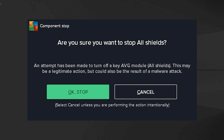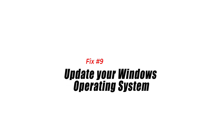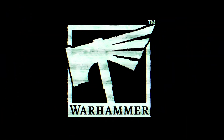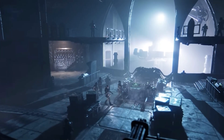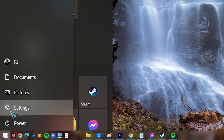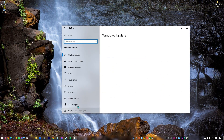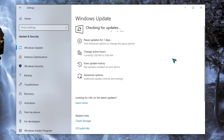Next, update your Windows operating system. Updating your computer's software is important if the crashing in Warhammer 40,000 Darktide persists. To check for updates, tap the Start button at the bottom left corner of the screen, select the Settings gear icon, select Update and Security, choose Windows Update, then select Check for Updates. The system will automatically install any available updates.